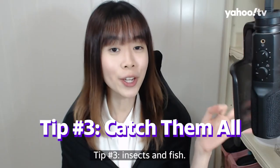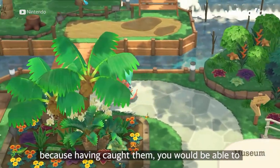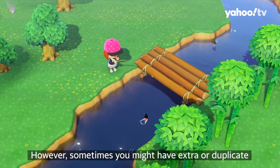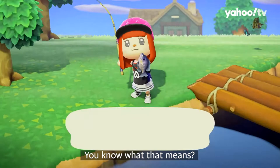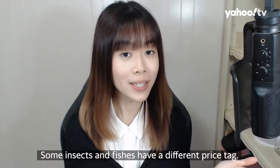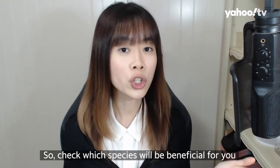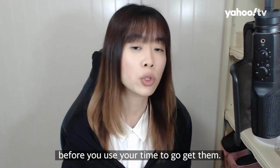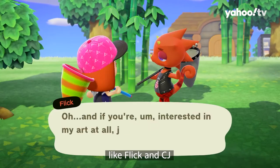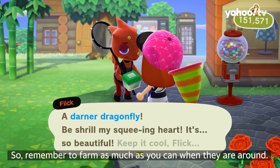Tip number three: insects and fish. Catching insects and fish is probably one of the most fun things to do in Animal Crossing, because you can donate them to your up-and-coming museum. However, sometimes you might have extra or duplicate fish or insects — which means more bells for you. Remember to sell them at your island shop to make a quick buck. Some insects and fish have different price tags ranging from cheap to expensive, so check which species will be most profitable. When you're further into Animal Crossing, you'll meet specific characters like Flick and CJ who pay 1.5 times more bells for insects and fish, so farm as much as you can when they are around.